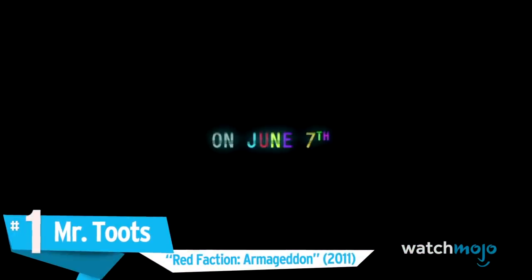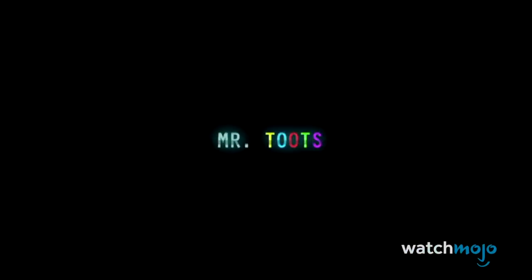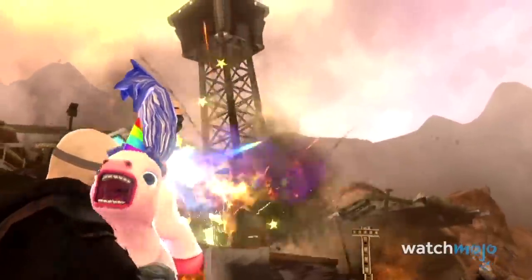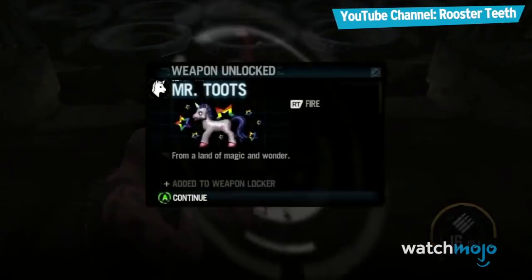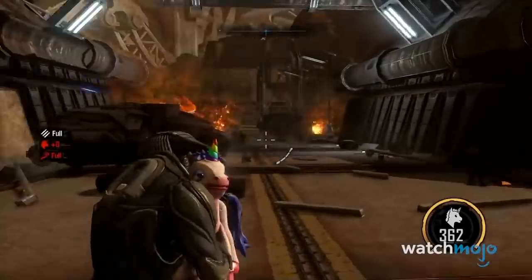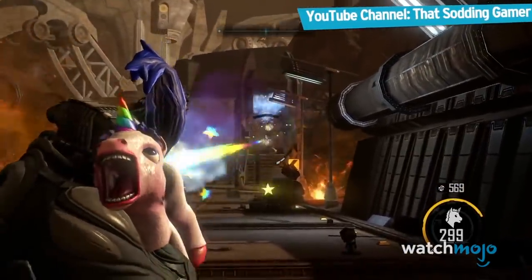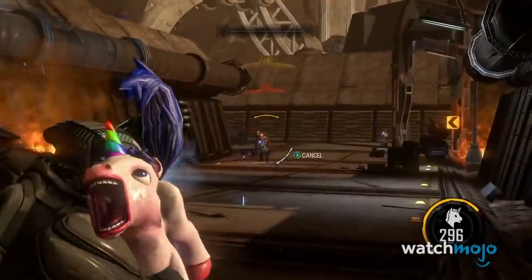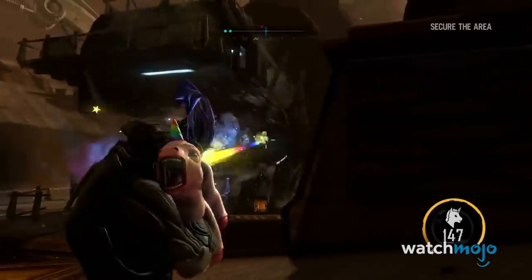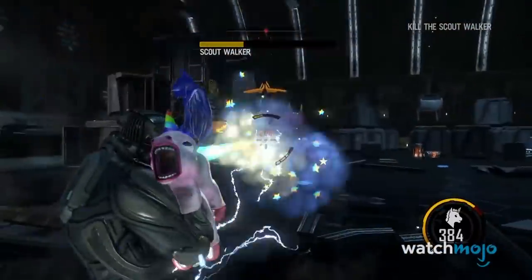Number 1: Mr. Toots from Red Faction Armageddon. Yes, we know — Mr. Toots was heavily advertised and put out in trailers before Armageddon was even launched. However, it is only available in a secret area or after you beat the game, so it still counts. Who else but Volition would decide that a weapon should be a live baby unicorn that farts out explosive rainbow lasers? Its goofy appearance is only outmatched by the sheer destructive force of its rainbow farts. In a game where destruction is paramount, Mr. Toots makes it easy and silly.